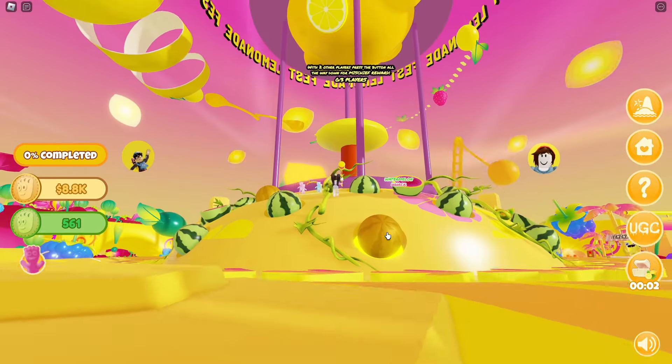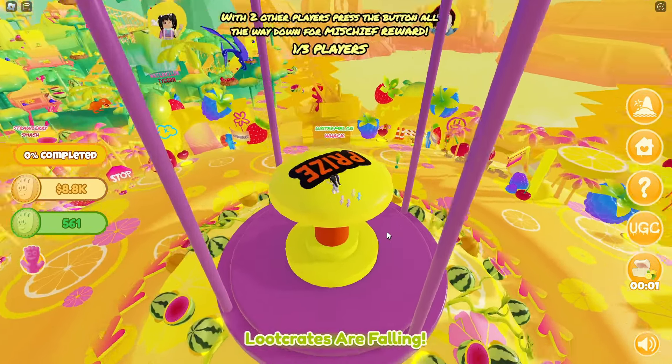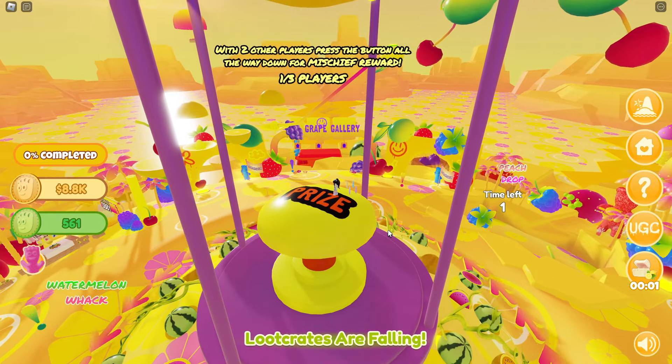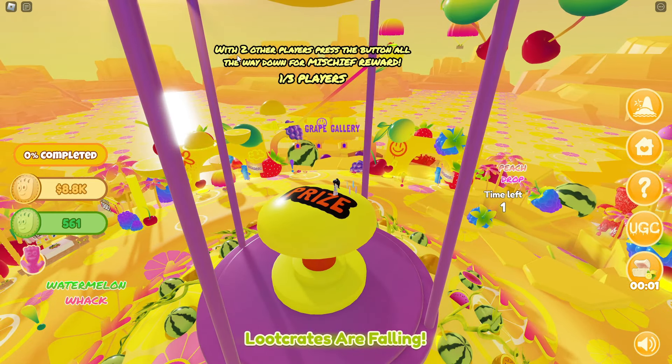Once you've done this, head back over to the center area and find the lemonade button right here. You'll see that it says with two other players, press the button all the way down for the mischief reward.